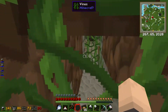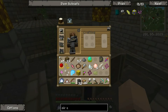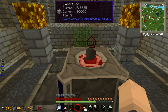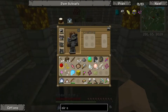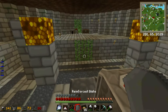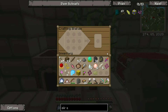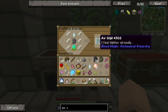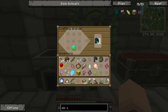Off camera while the mana was generating I was doing blood magic and getting reinforced slates. To get a reinforced slate we need a tier 2 altar - just put one slate in, it takes the life points and turns it into a reinforced slate. Then finally we can get an air sigil! There we go - one reinforced slate. Boom - apprentice air sigil! Our very first sigil.